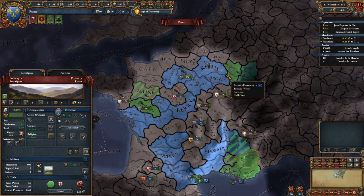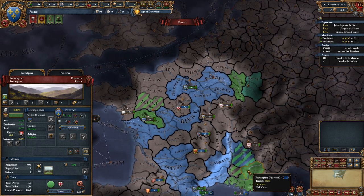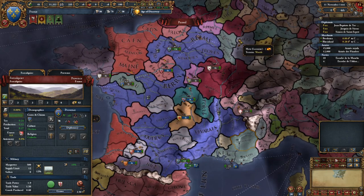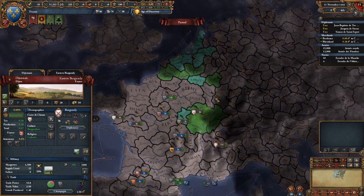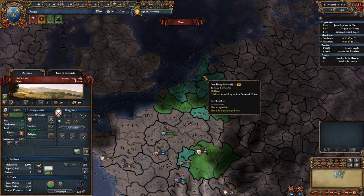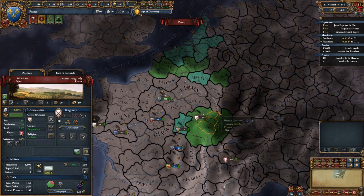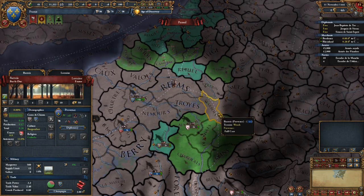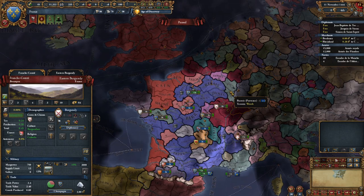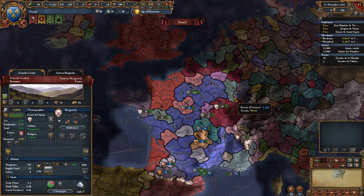We can see Provence has some land they think is rightfully theirs too. They're actually allied with us - so we start the game with an alliance. Provence is broken into all these weird little bits, which is interesting to think about. They are not a subject of ours - they are an independent nation. Now Burgundy is also discombobulated and they're a rival of ours with their own subjects. Some of these are personal unions of Burgundy - those nations bend the knee to the same king of Burgundy. Burgundy is going to want to try to take Provence's provinces and link up their land, which could get us into a war with Burgundy.